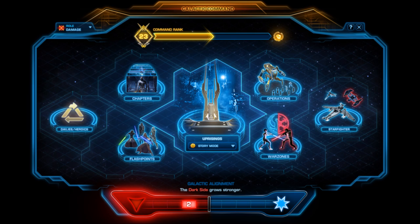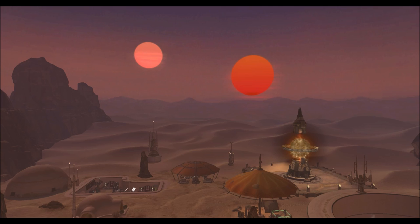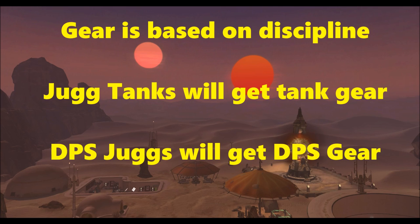That stuff can be sold on the GTN. On to some of the changes that have been made to command crates, announced in the last live stream — these are pretty important, they change a lot of stuff, and they're what the community has been asking for. These changes include things like the gear you get from command crates will be based upon your discipline, not on your class.